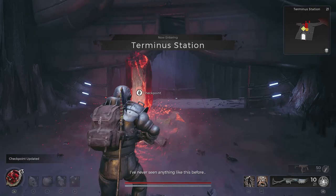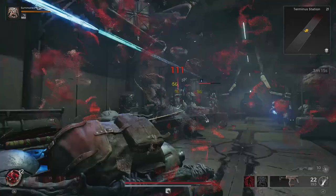Welcome to Griffin's Gaming Guides. In this video, we're going to go over where you can acquire the Atom Smasher Melee Weapon in Remnant 2, which can be found on Nerud in the Terminus Station biome.